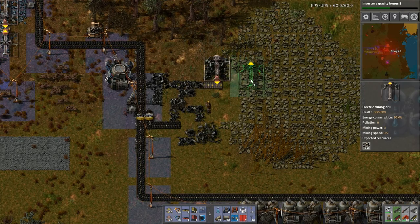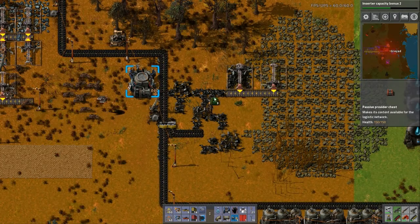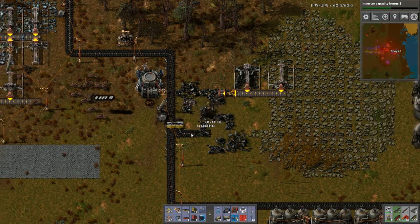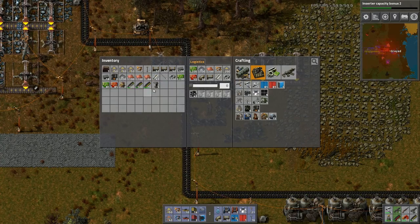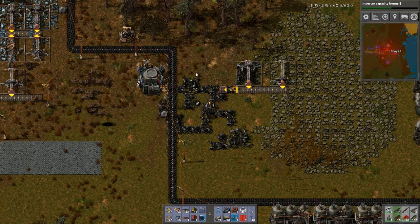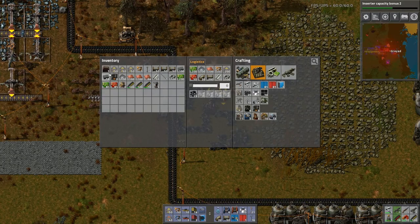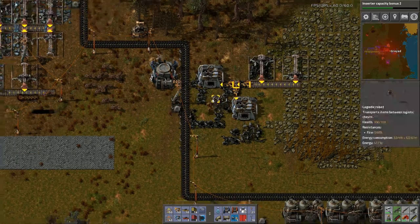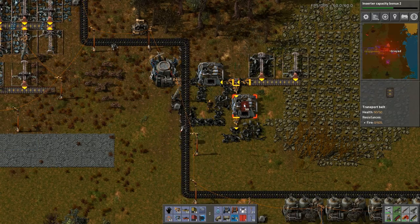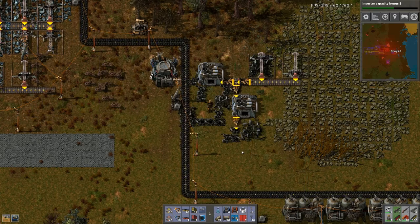How many miners do I have? I have one more miner, but this spot is mined out. Passive Provider Chest there. This is no longer needed. So we now can have... we need stone. Let's have our two electric furnaces here and here. The stone will... I'm just going to directly output this into an assembly machine. Oh right, it got destroyed. That's why I don't have it on me.